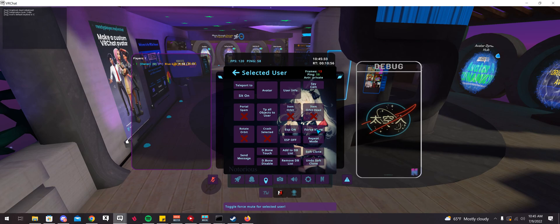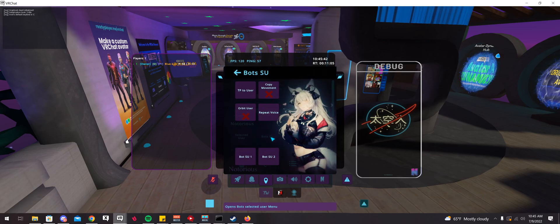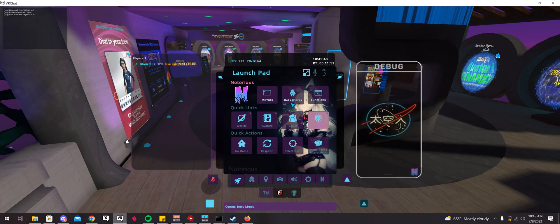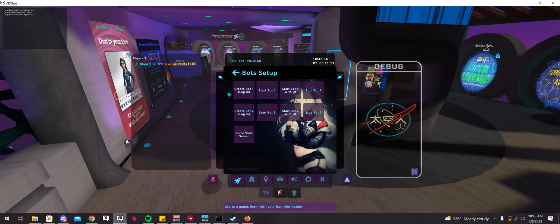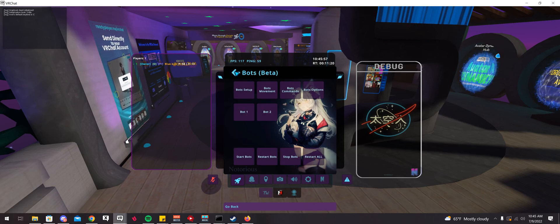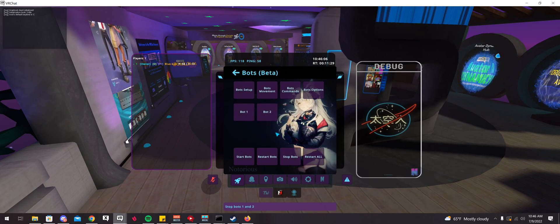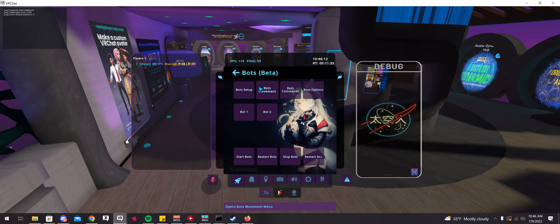Forced mute allows you to mute people without it showing muted for them — I believe it just turns off their VoiceSpeak data. There are also bot options: if you go to the main menu launchpad, there's a button for bots where you can set up and create bots, log into them, and have those little application bots going around. You could have them join worlds or add people. It's sort of a beta — I never tried it. I use Serenity for bots because it has more control.